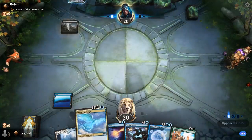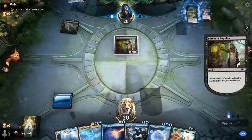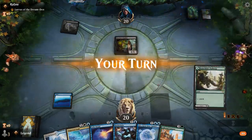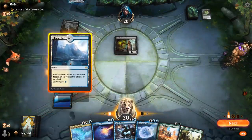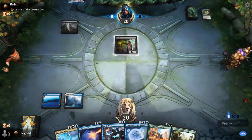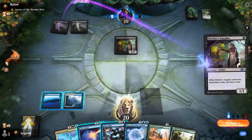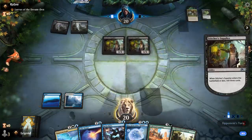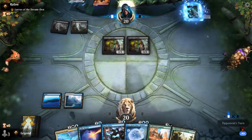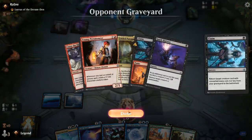This is actually a Rakdos Pyromancer deck instead, which is going to be a tougher matchup than the Spirit Dancer deck since we had Lofty Denial on turn 2, and the Pyromancer deck typically has a lot of disruption. Another Stitcher Supplier — they are playing the version with Claim to Fame.